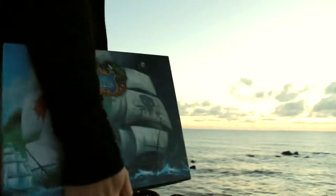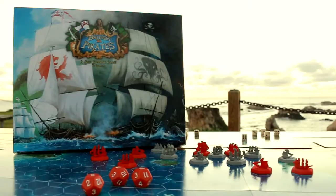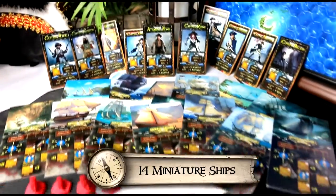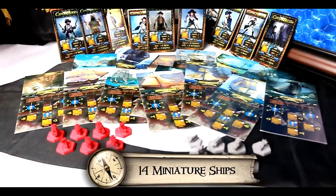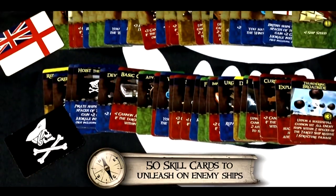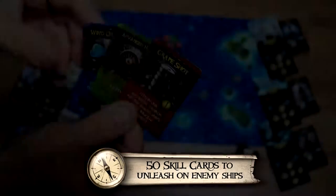British vs Pirates is a unique ship combat strategy game for 2-6 players and it plays in about 45 minutes. You and your friends will build your fleet from 10 dashing captain cards and 14 beautifully illustrated ship cards with matching miniatures.